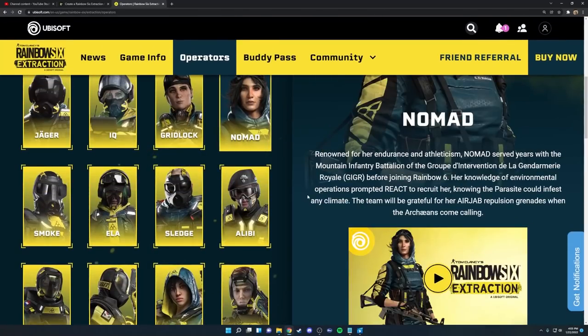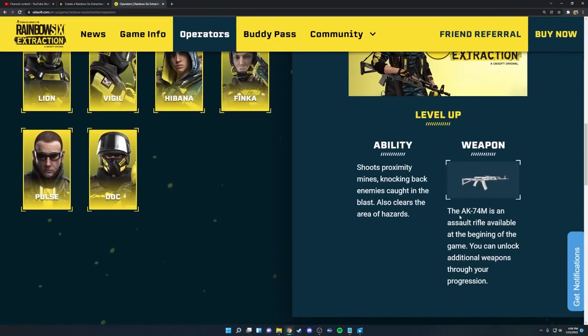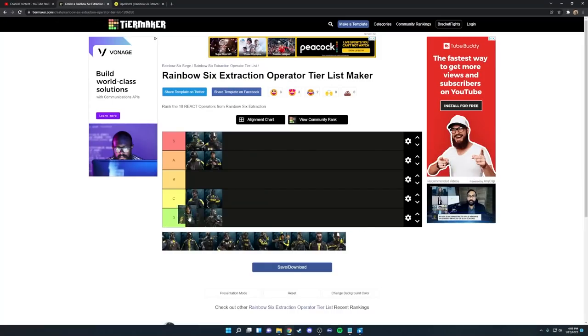Next up we have Nomad. She has the AK-74M assault rifle as her best weapon — 40 rounds in the mag and a super good damage profile. Her ability shoots proximity mines that knock back enemies, same as Rainbow Six Siege, and once you upgrade it, it also kills lower-tier enemies. I don't think she's one of the best operators by any means, but she's not bad at all and can be used in pretty much anything. She's never going to be a bad option, so I place Nomad in B tier.